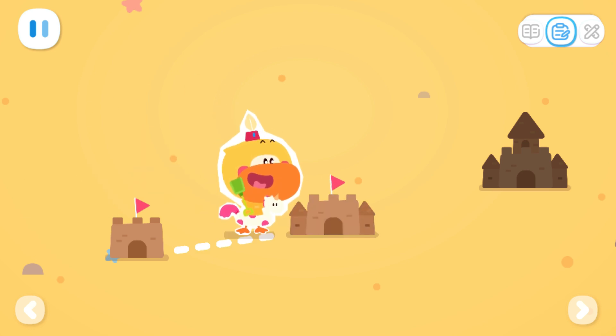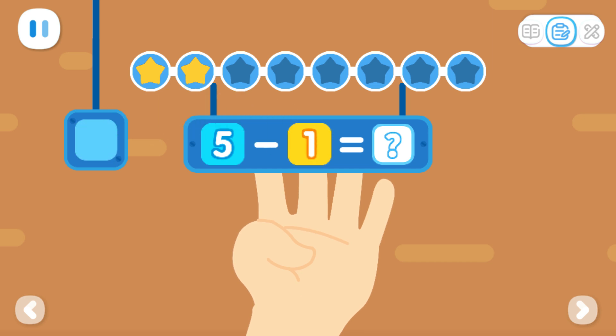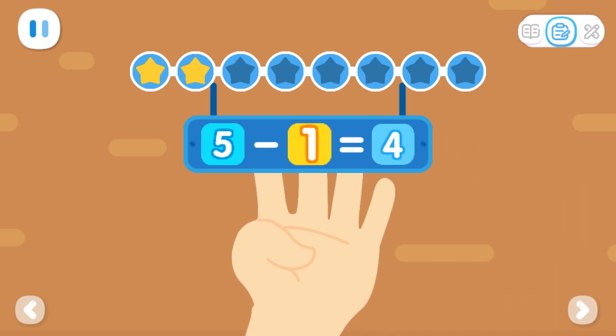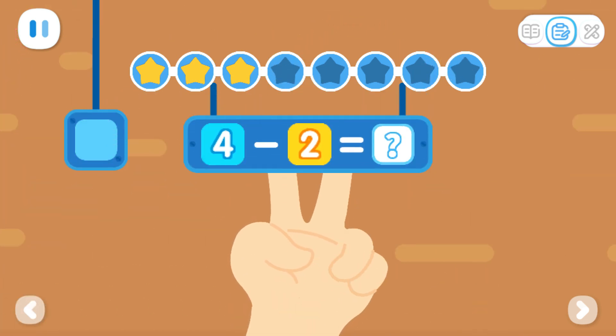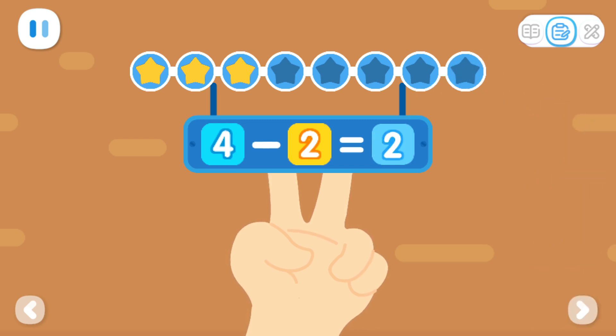Advanced exercises. Five minus one equals what? Let's count — how many fingers are up? You've got it. Five minus one equals four. Four minus two equals what? Let's count — how many fingers are up? You've got it. Four minus two equals two.